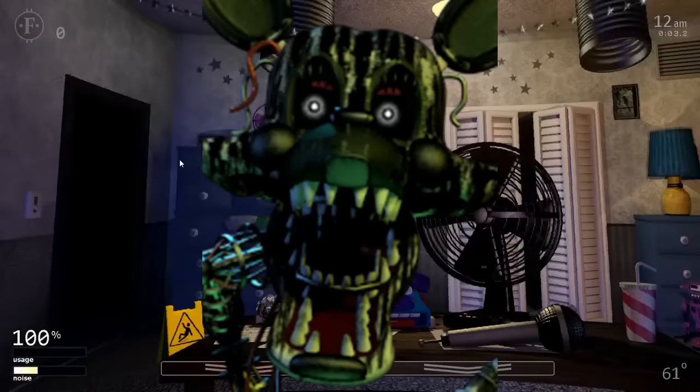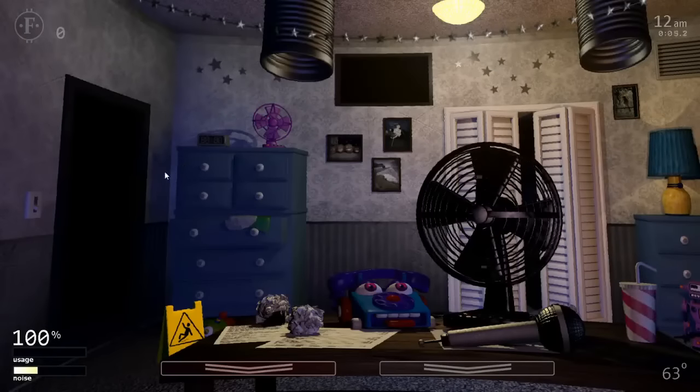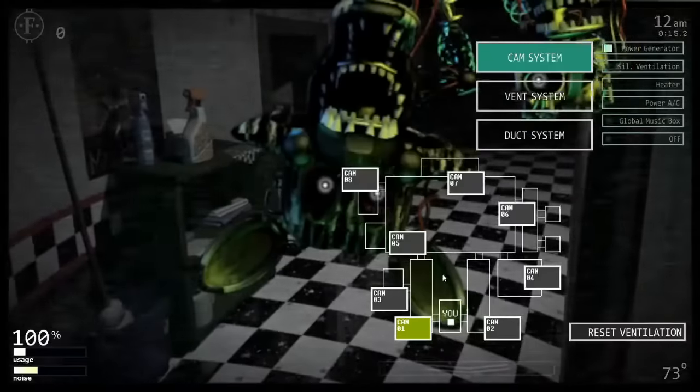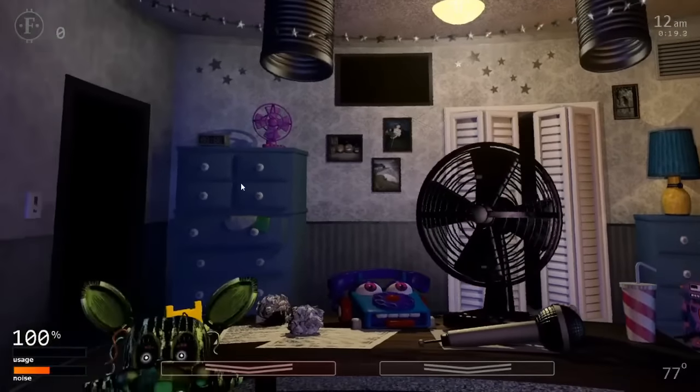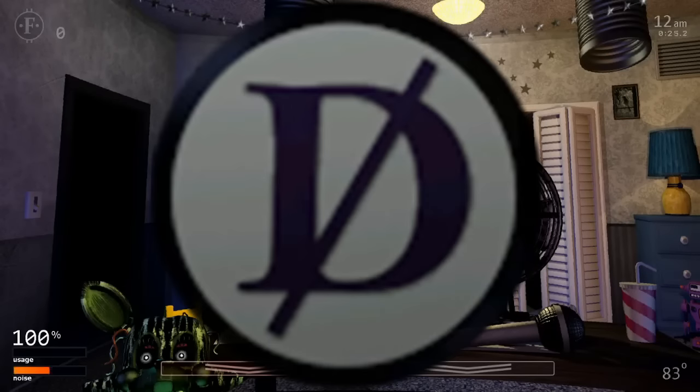Phantom Mangle is a distraction character who can't kill you. Every time you lift the monitor, the game rolls a number between 1 and 59 — if less than the AI level, Phantom Mangle will appear on the cameras. If you stare at them for more than 50 frames, they will force you out of the cameras and enter the office, causing a noise disturbance of 1 lasting 6.3 to 10 seconds depending on AI level. To avoid them, switch to a new camera, select a new camera system, or lower the monitor. They cannot be disabled using the death coin.